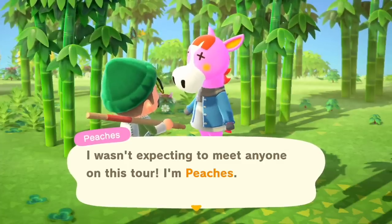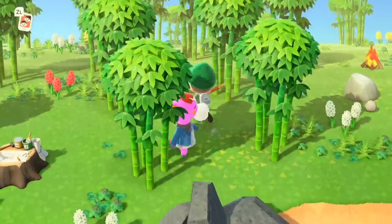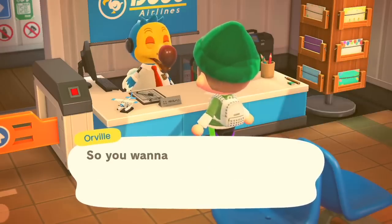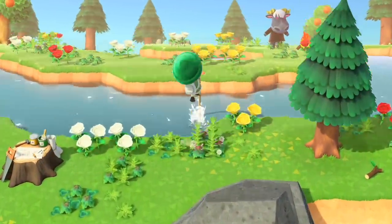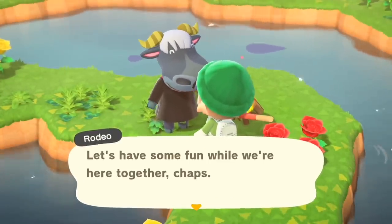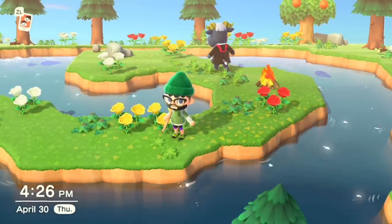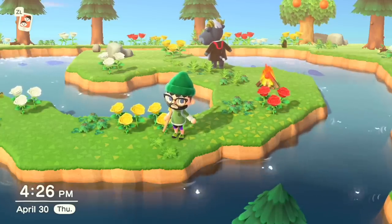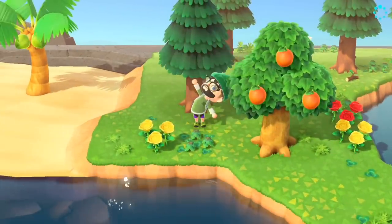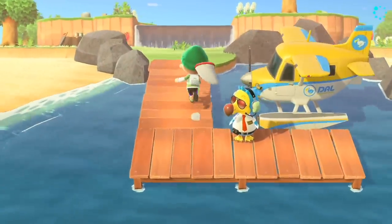Peaches has eyes like stitches but nowhere near as cool as the villager actually named Stitches. That was a full stack of tickets gone - on to the next stack, trip number 18. Using another Nook Miles ticket and the villager is Rodeo - he looks like a satanic bull with bright beady purple eyes and what looks like a full cult outfit. The wiki makes no mention of the fact that Rodeo looks like he's part of a satanic cult.